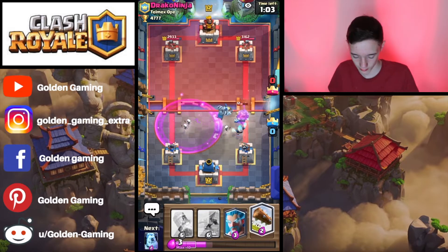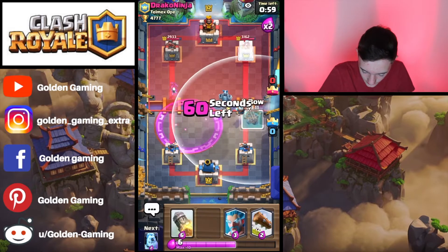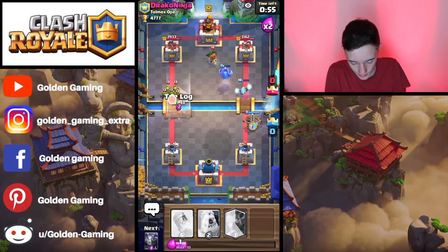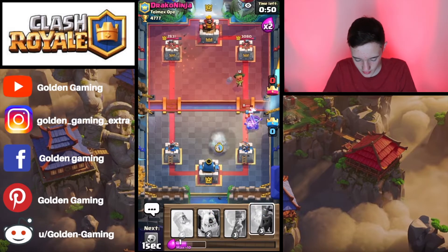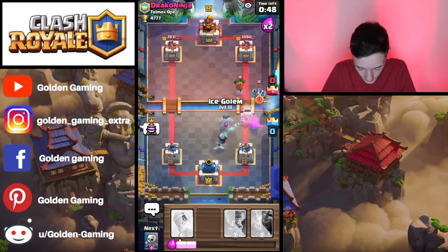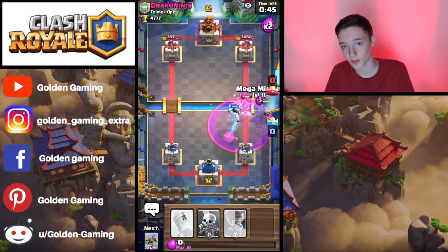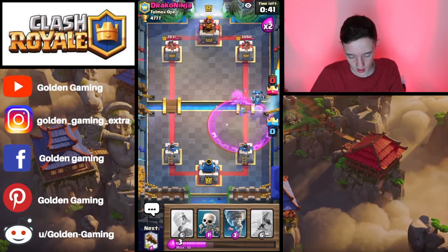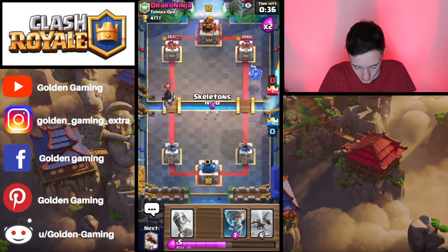The Tornado pulls the Mini Pekka, the Dark Prince, and a few other troops. I feel comfortable enough to set up with an X-Bow. We're going to log the Goblin Gang and set up with an Ice Wizard defense, followed by an Ice Golem. Now that it's double elixir, I feel like I can just pick up the pace a tiny bit.